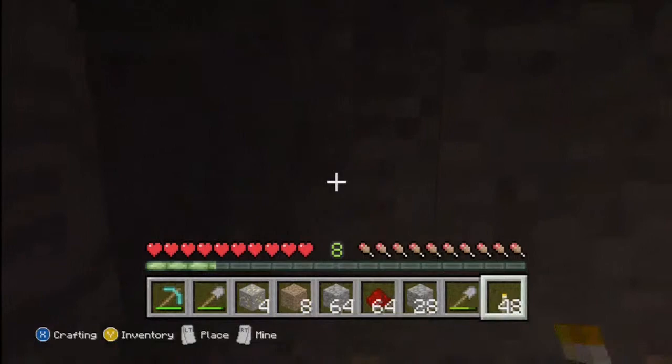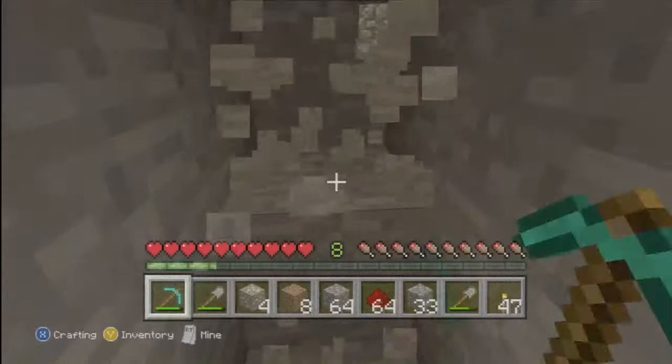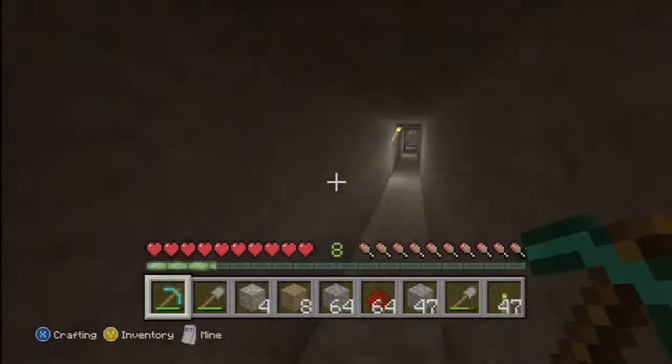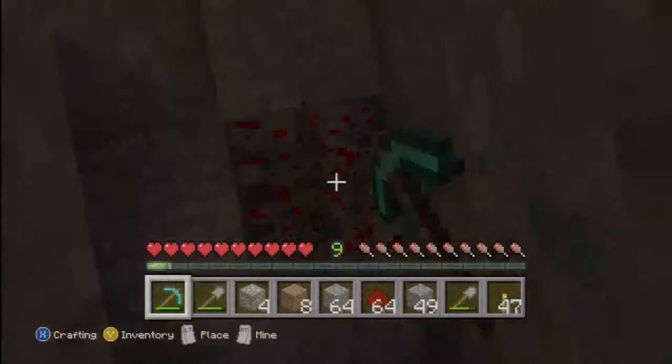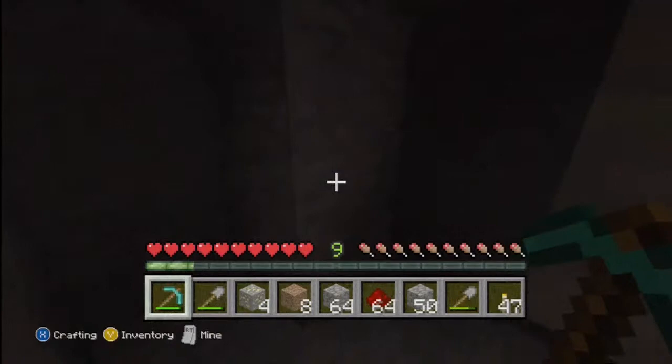A really good way to find diamonds is to dig a stairway all the way down to bedrock and then strip mine in every direction. Usually you'll find diamonds that way. In my world I've probably found around thirty diamonds — I have fifteen in my room and I've probably made about five pickaxes.